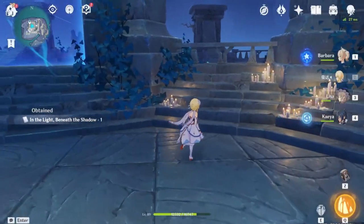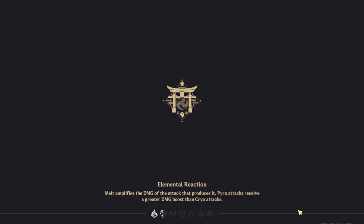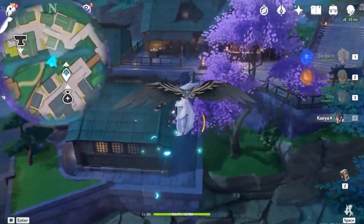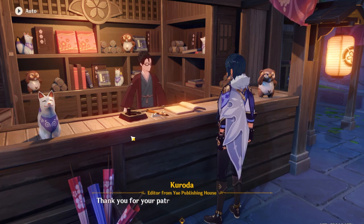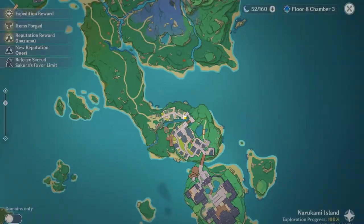Now we would have collected 4 out of 5 books. The last book is not obtainable within Enkanomiya. Now go to Inazuma and teleport to this very waypoint. Prepare a visit to Yae's workshop. We will talk to him - we're looking to buy some books. This is the book we need to buy: 'The Serpent and Drakes of Tokoyokoku'. Buy it.